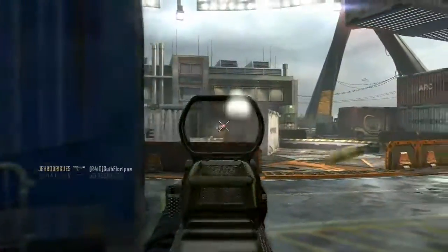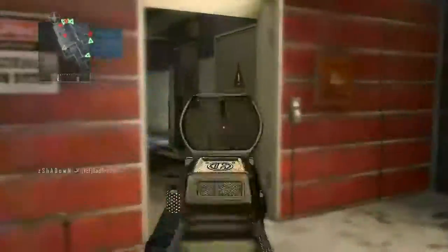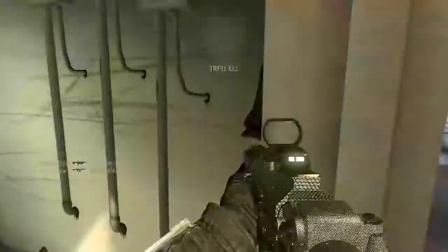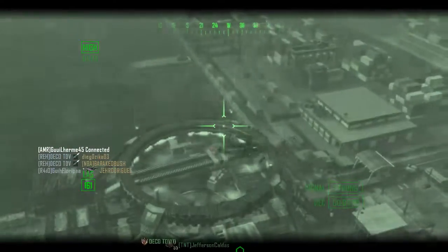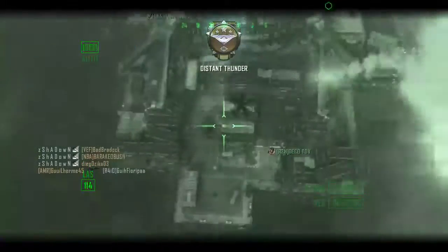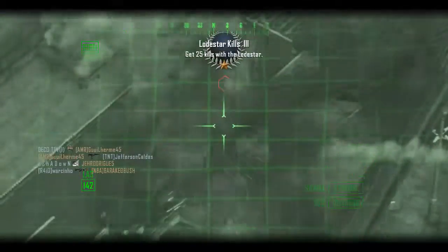Stealth chopper on standby, friendly stealth chopper inbound. Target area orbital V-SAT on step. Hellstorm missile inbound. Viber 1-2, eyes on loadstar inbound, care package inbound. Viber 1-2 hazard, target fangs out, target neutralized. Thanks for the work, Viber 1-2 out.